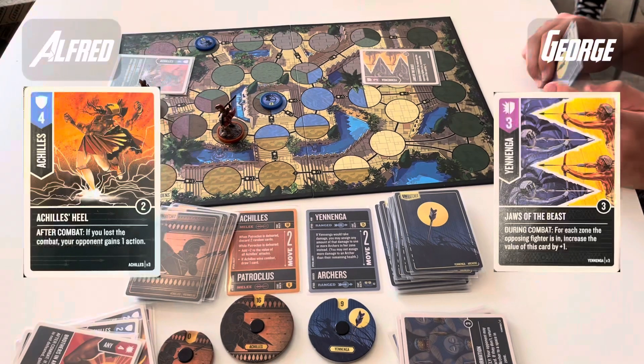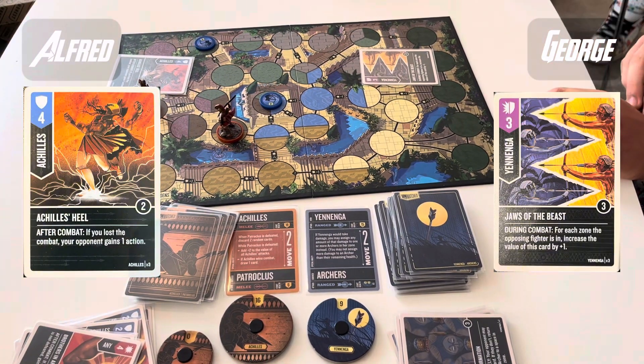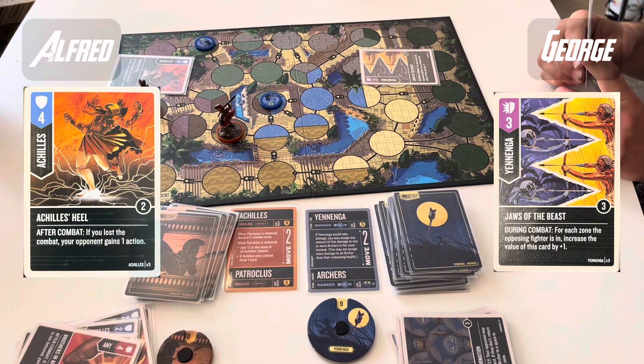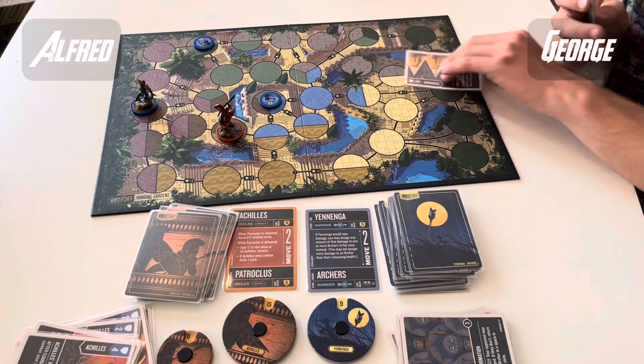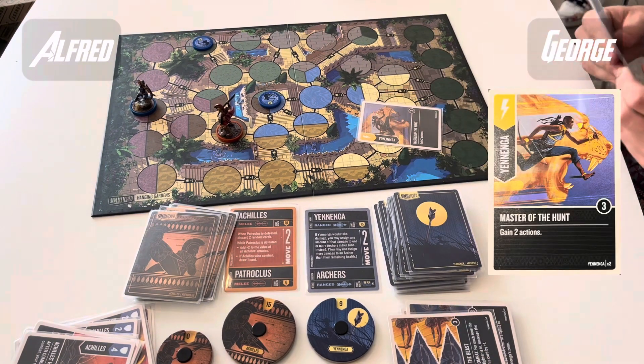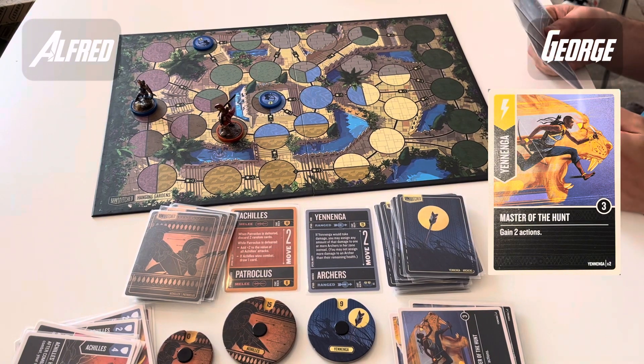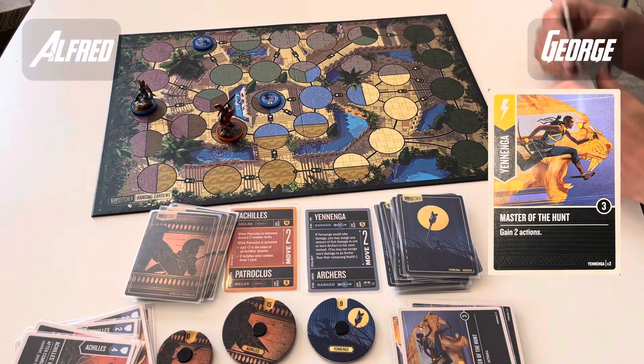This looks like an attack — Jaws of the Beast for 5 into Achilles Heel. One damage goes through and Yanenga does gain an action. I do hate Achilles Heel as a defence card — I tend to use it as a boost with Achilles, because you don't want the action gain and you can quite often get shorthanded with defence, particularly if you then play Master of the Hunt.